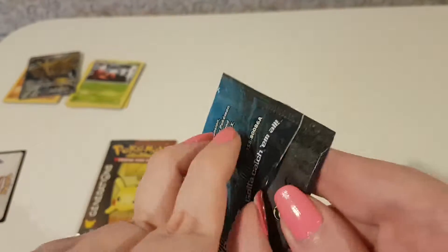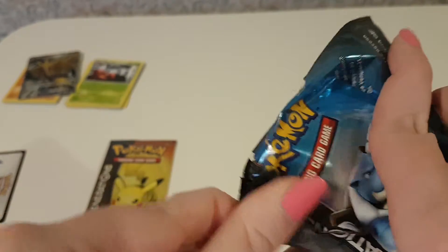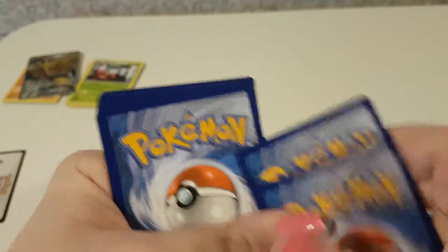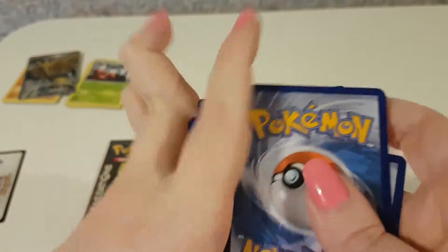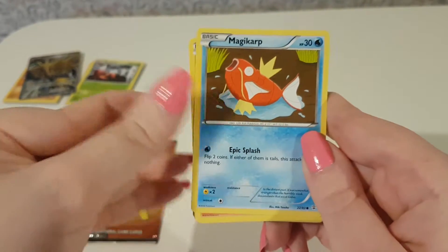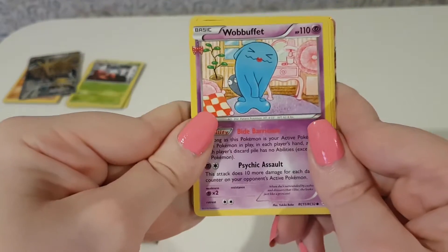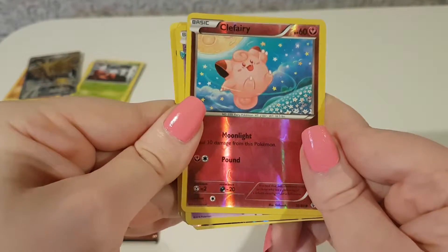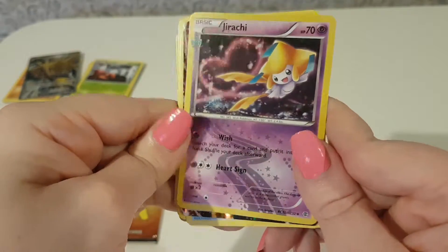Okay, now to see what I've got in the Blastoise pack. We've got Magikarp, Ponyta, Machop, Lightning Energy, Wobuffet, Cofagrigus, Evo Soda, a Reverse Holo Cofagrigus, and Jirachi from Radiant Collection. Really nice artwork on that card.